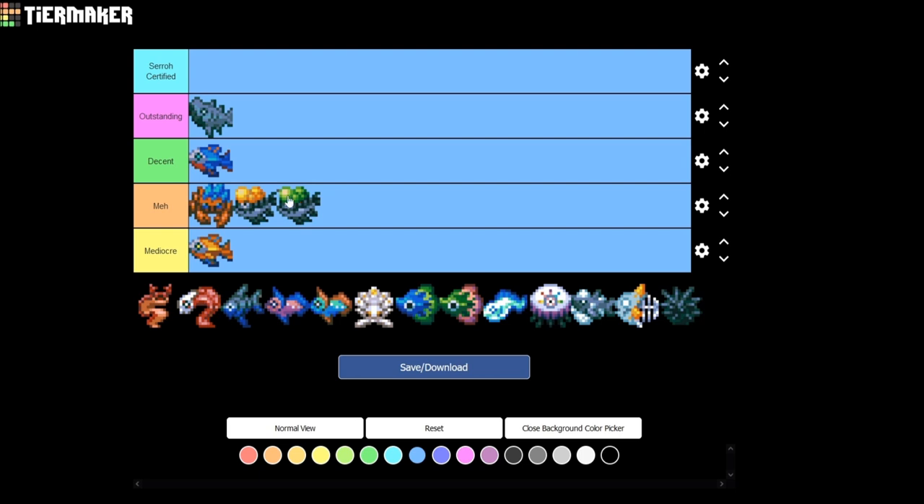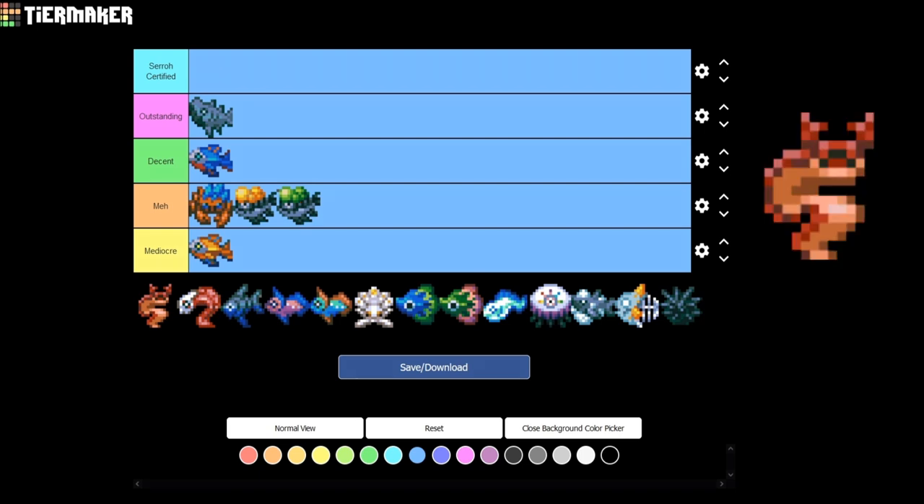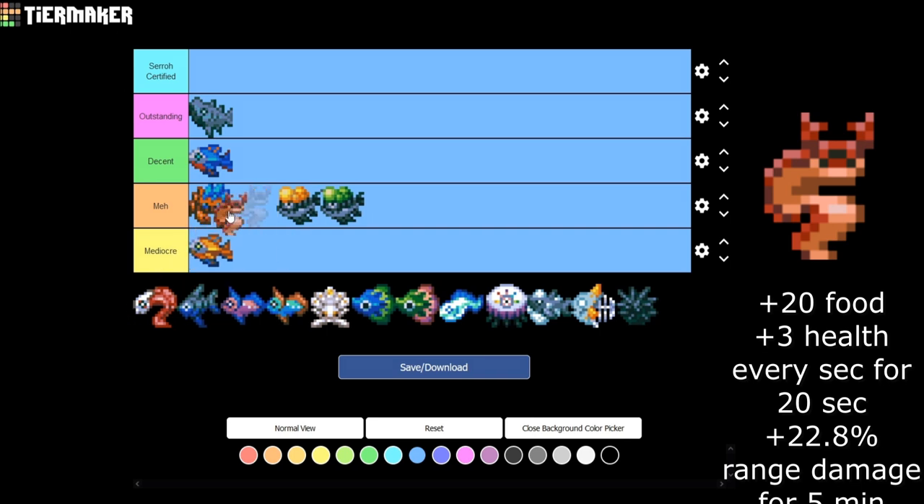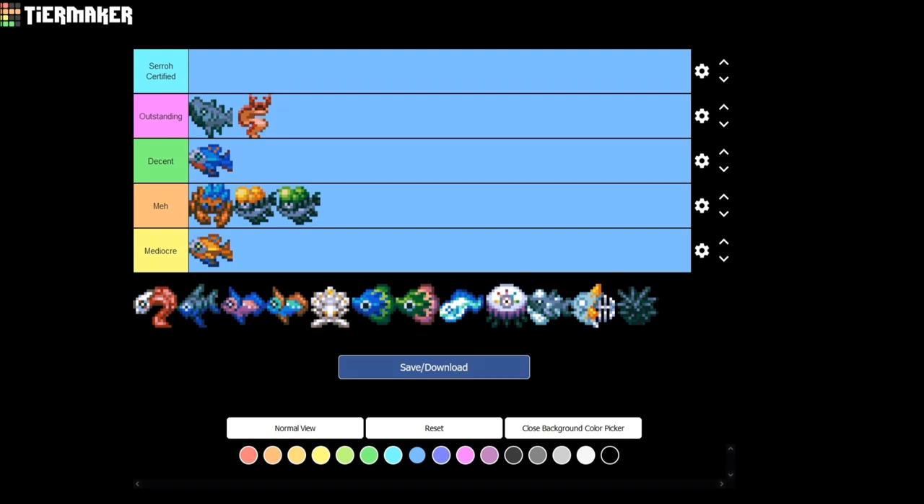Now we have the Devil Worm in this biome, and this one is actually really good. It gives you plus 22.8% range damage for five minutes. If you're running a range build, this is the one you'll want. I don't think there's any other food in the game that gives extra range damage, so I'm putting this up in the Outstanding category alongside the Rockjaw. For certain builds and for most people, they're really going to love this — it's one of a kind.